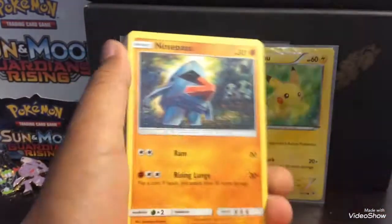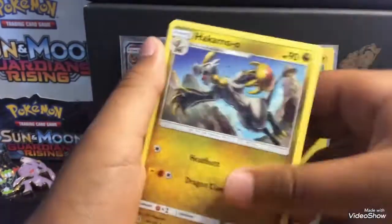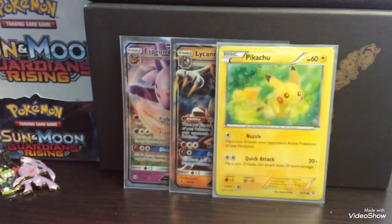Generations is just the hardest set to open. Going through the cards: Steenee, Leaf Energy, Hakamo'o, Brock's Hill, Goodra, School Boy, River, Tall Grass, Americana, Vikavolt.